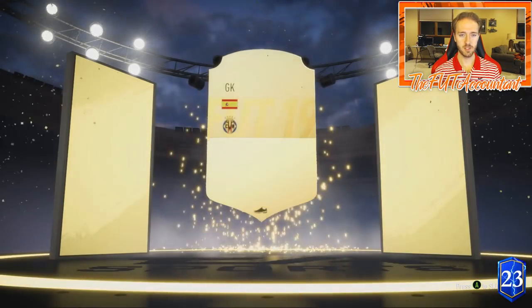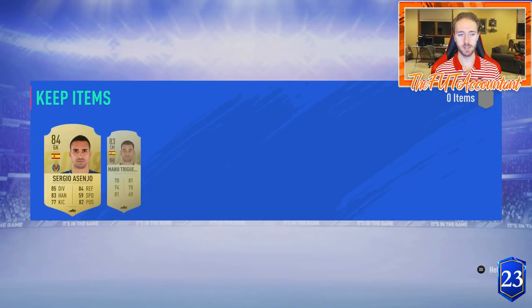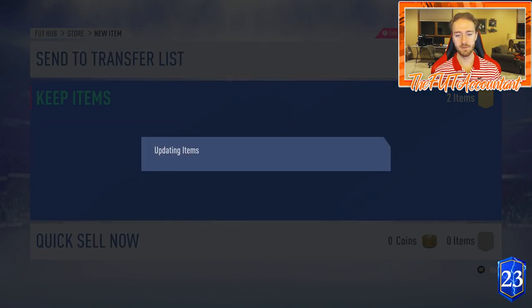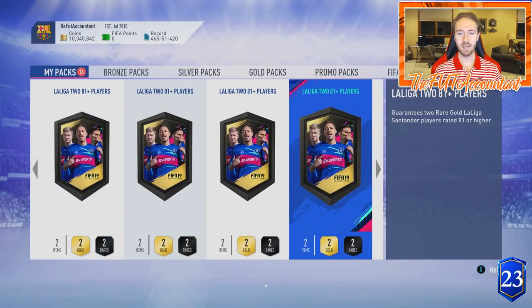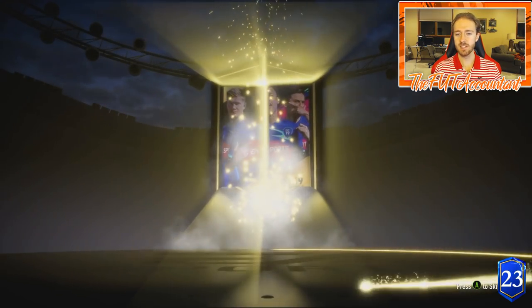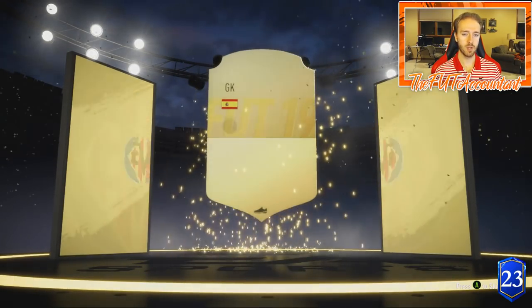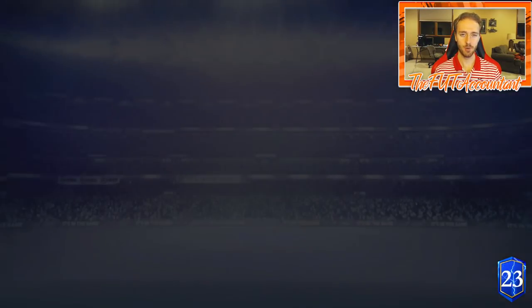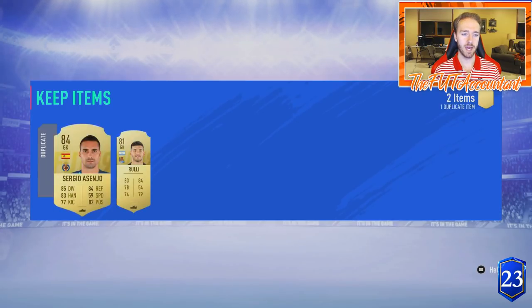Another Spanish goalkeeper — Sergio Asenjo. We're getting a lot of high-rated cards that aren't dupes, which is great. But we've opened 10 packs with no blue yet, which is unfortunate. If I get another 84 or 85, I'm going to go reset and do an SBC quickly, because we've now got Asenjo two packs in a row.